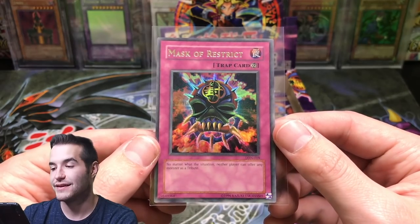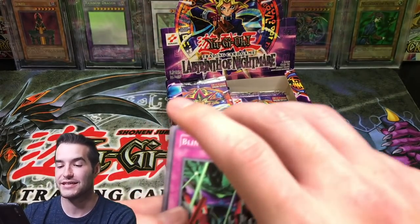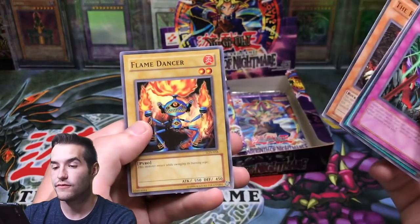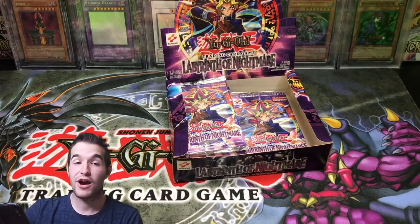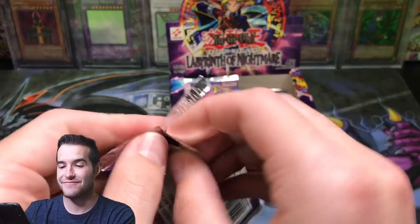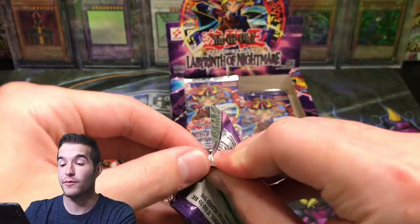Very off-centered, but really cool. That's a nice pull. Blind Destruction, Scroll of Bewitchment, The Rock Spirit, Flame Dancer — cover card. So that's a good start, that is a great start. I don't think I have pulled that one, so that's a first.